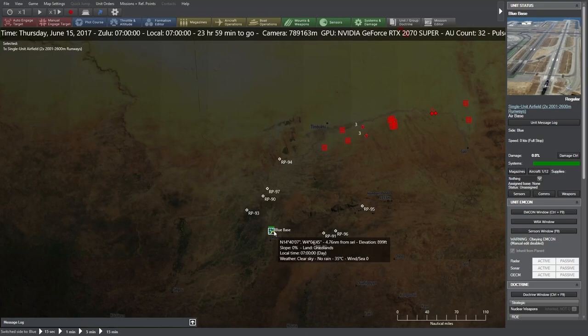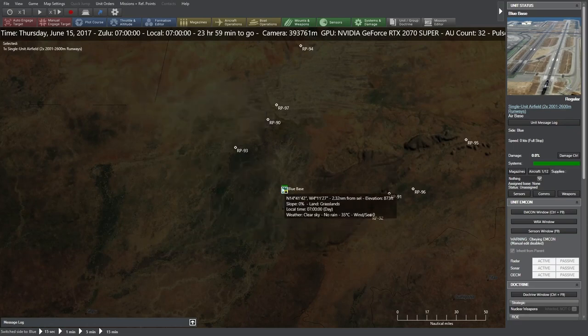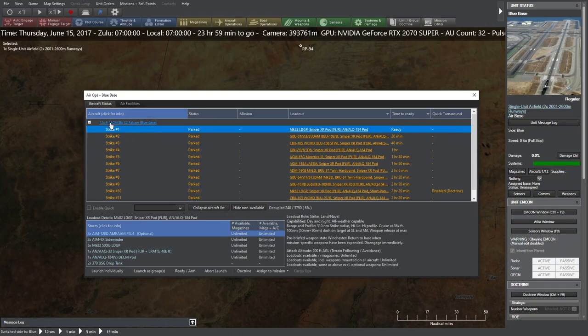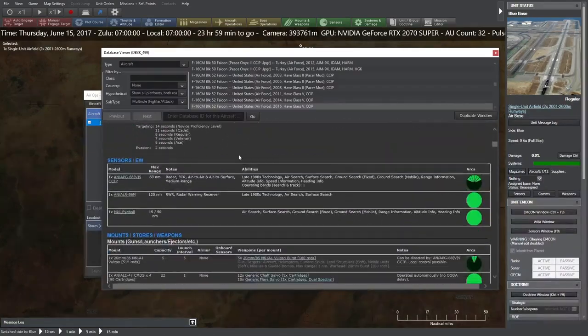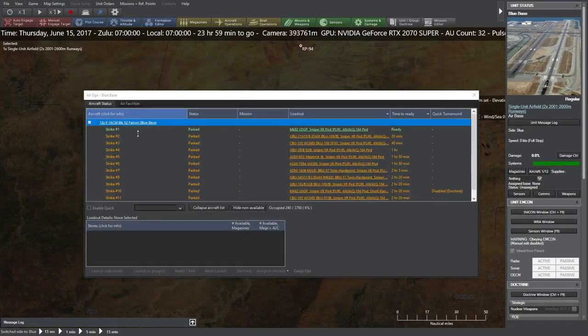We'll go ahead and look at the blue base. Once we select it, the blue base has one single unit airfield with two runways. If we go into aircraft operations, we get a pop-up detailing all the different planes launching out of this blue base. We can see that we have 12 F-16s. The really cool thing about Command Modern Operations is, if at any point you're unsure about what something does, you can click on it and it'll bring up the database — everything you need to know about the equipment. There are thousands and thousands of pieces of equipment inside this software.